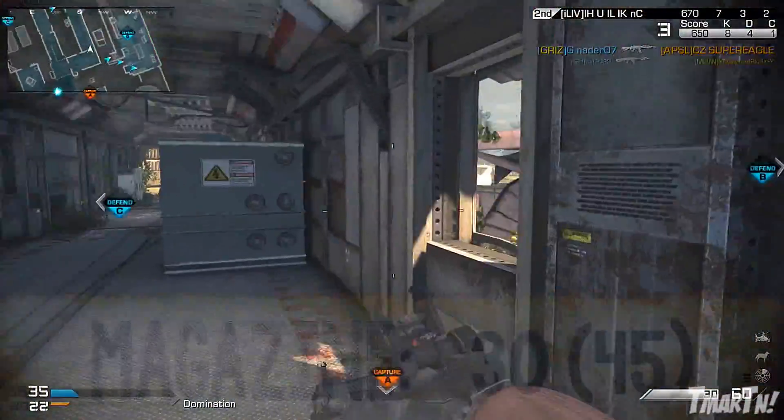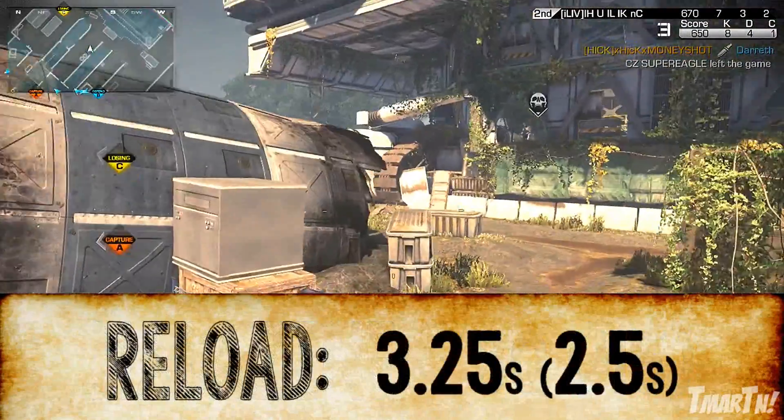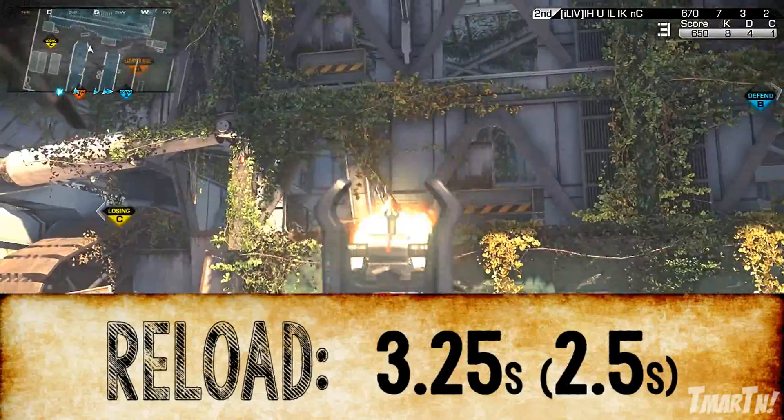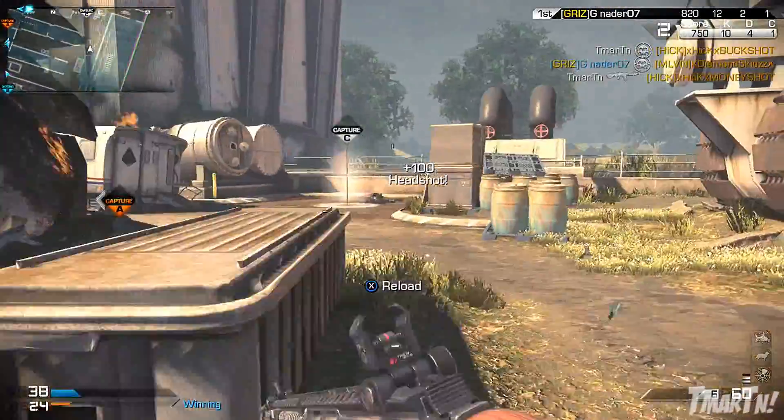For magazine size, you've got 30 rounds in your regular mag and 45 in extended mags. Reload speed is 3.25 seconds if your magazine is completely empty, whereas it's 2.5 seconds if you have at least one bullet left — which is pretty good, slightly above average for assault rifles.